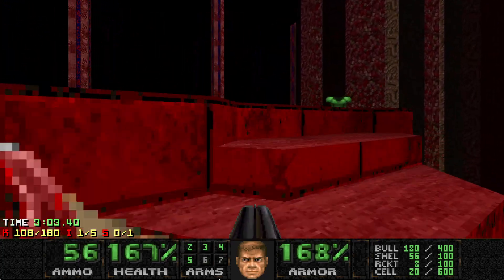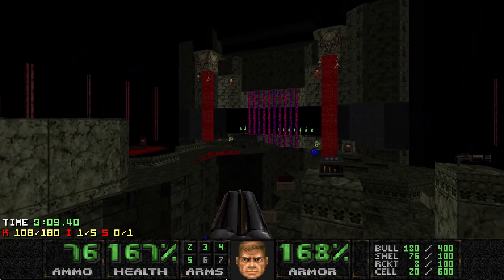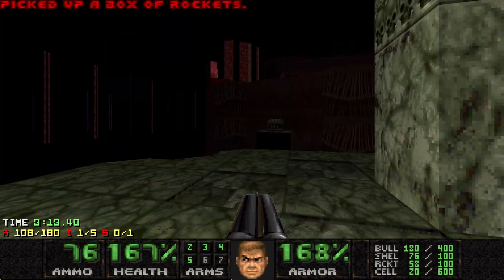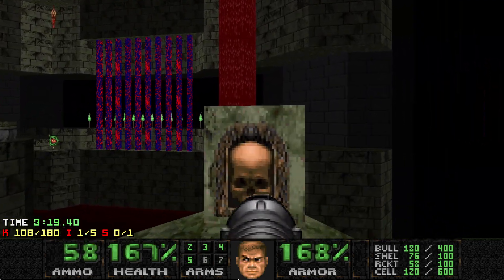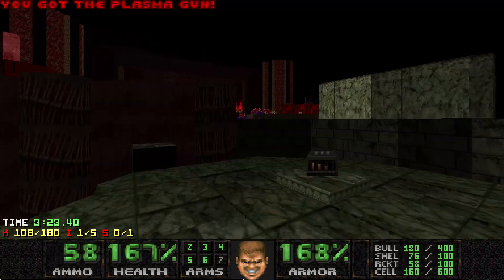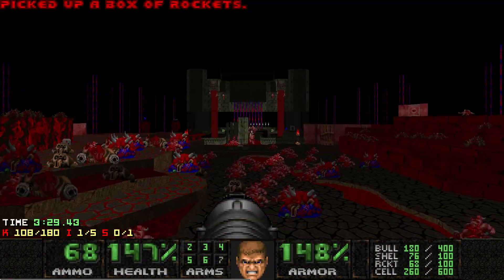Once all the Revenants have died, you can press this switch and jump over to the platform with the Plasma. Now here's where the map gets really weird. You get a bunch of Rockets, you get cells, the Plasma. Those Cacodemons are just stuck there — I don't know where they come from, but they're unkillable for now.